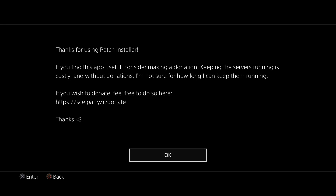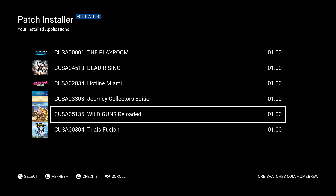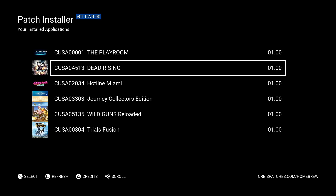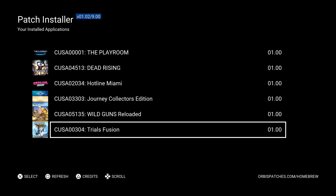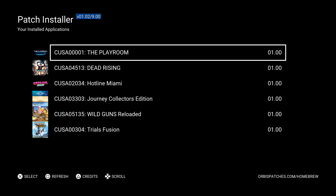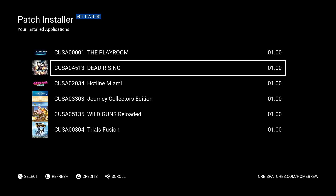Give it a few seconds for the splash sequence, hit OK, and Patch Installer will show all of your official games as well as your fake package files. For example, The Playroom that comes default on PS4 is official, Trials Fusion is official, and the other four are fake package games I dumped and installed myself. Even if you try to patch those, it will not work — it is only for official games.